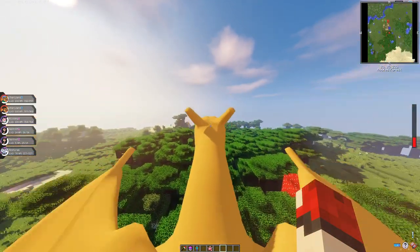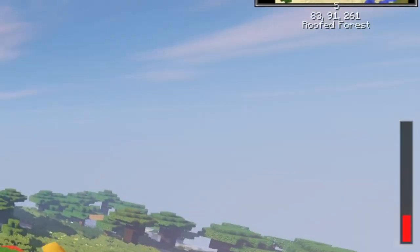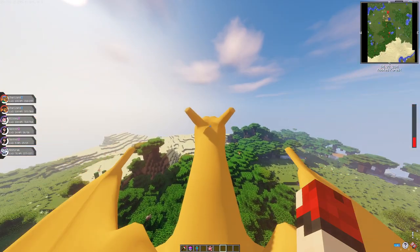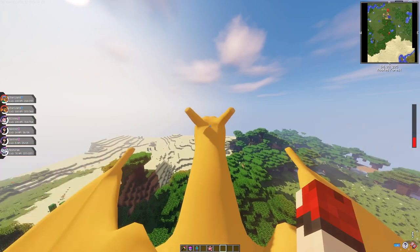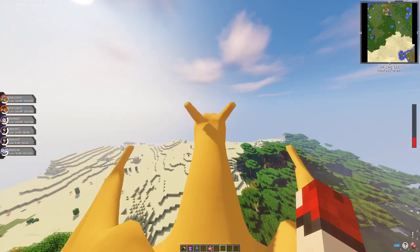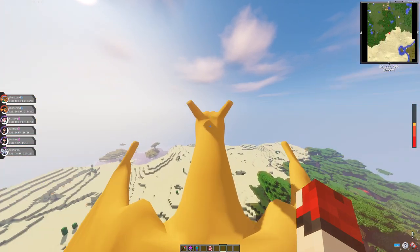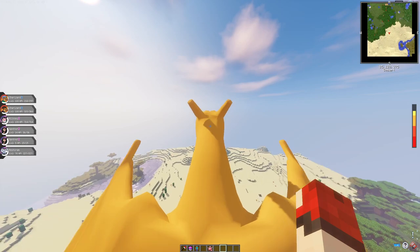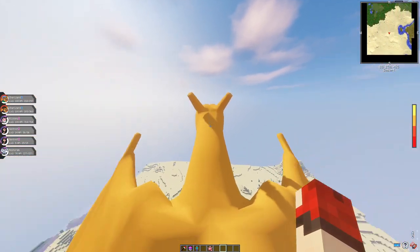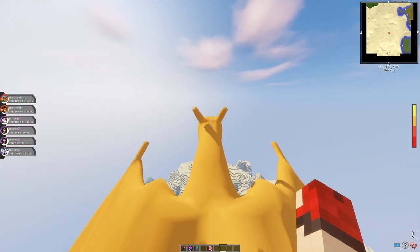I want you guys to focus on both the coordinates on the top right and the bar on the right-hand side of the screen. You can see right now Charizard's flying super slow, and if you want to speed that up, you have to hold the spacebar button. What this does is fill up the gauge on the right-hand side — obviously the more full it gets, the faster he flies, and you can tell that just by looking at the coordinates in the top right corner.